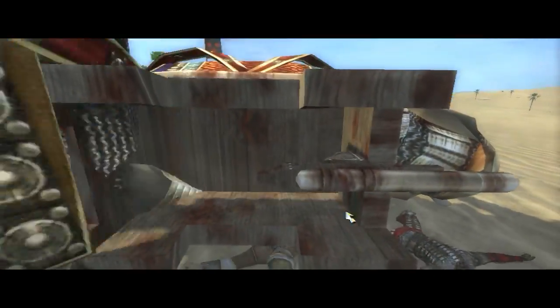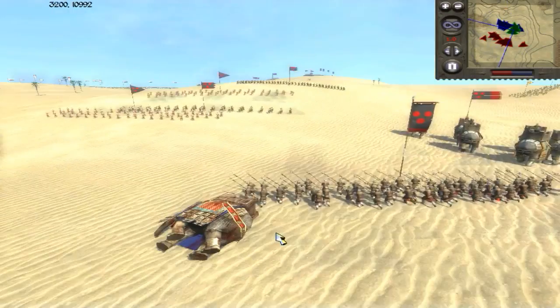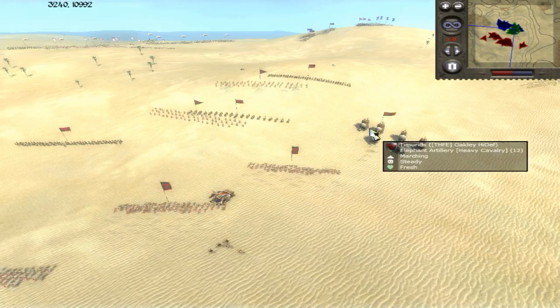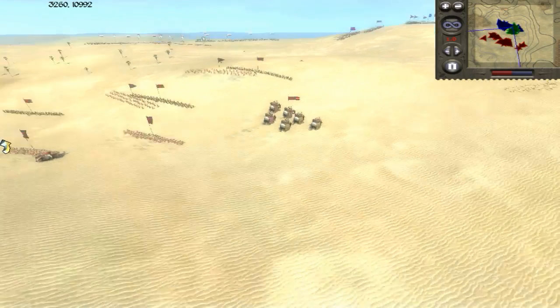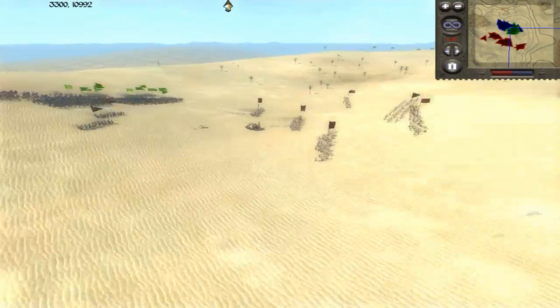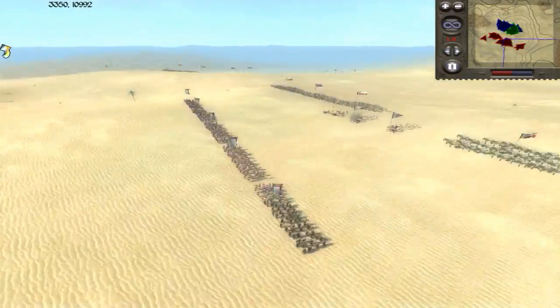And then just like that, the first cannonballs go off this battle, and the first kill of the game happens to be my general. I was super pissed about that. My elephants are starting to panic, so I'm going to immediately put them behind a hill. The enemy brought cannons — that's the force facing off against us.